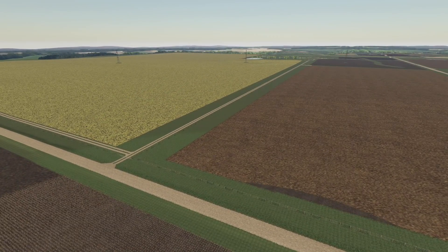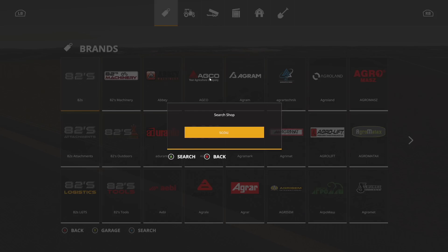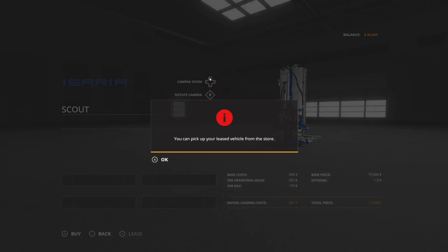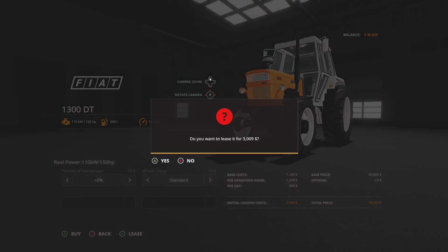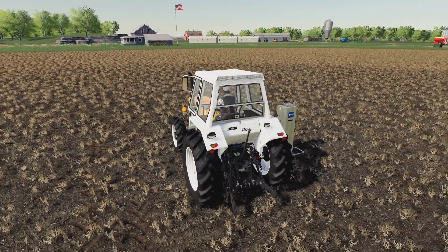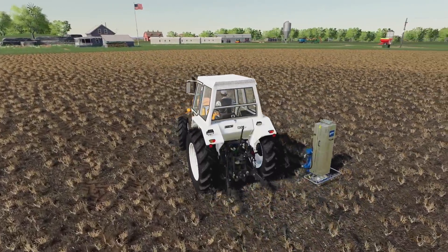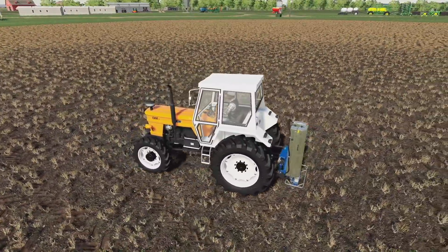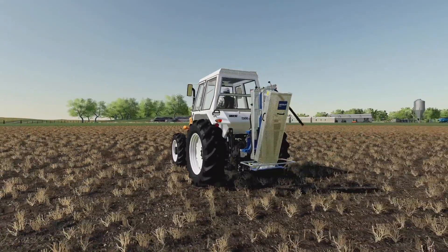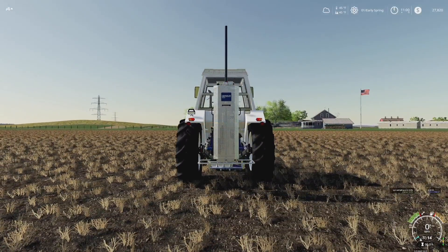What does precision farming look like? Let's find out. Let's go in, get ourselves the scout — I love this piece of equipment. We'll lease that and get something to pull it; don't need anything crazy, we'll just go with the Fiat. I do have a modified version of this so it'll do everything at once, just the way I like it. There we go, hook it up, turn it on.